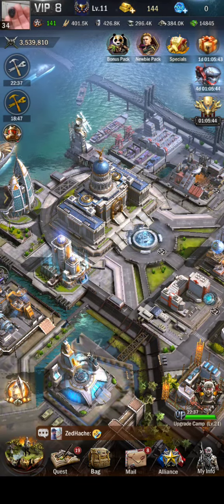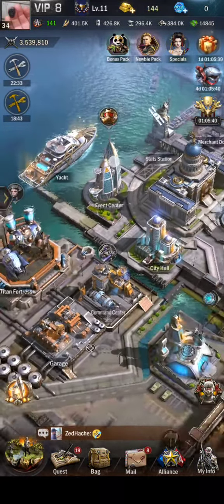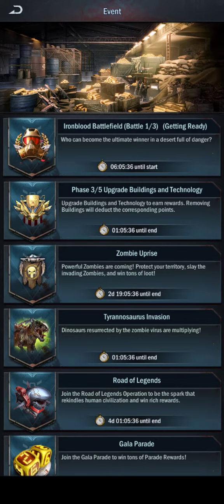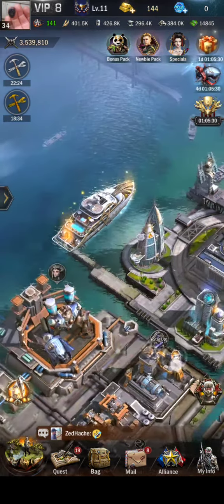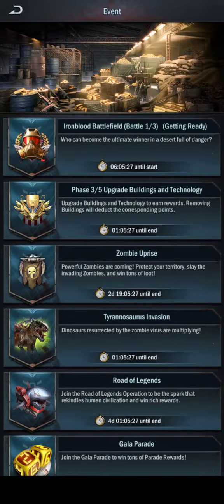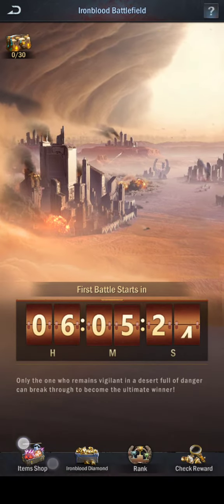Welcome everybody. Whenever you see this come up, click on it — bring it in here for the Iron Blood event. It'll send you straight to it. You can also find the icon down here in the bottom left of your screen. That brings it up. Go to the Iron Blood, then come down here to the item shop.